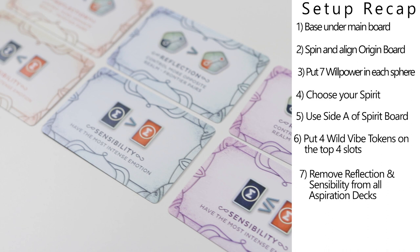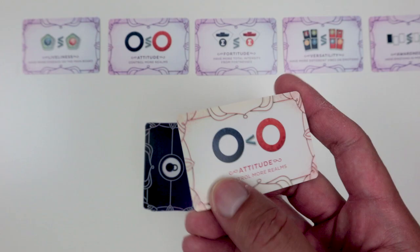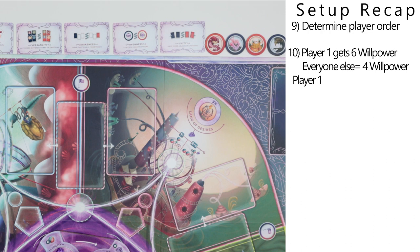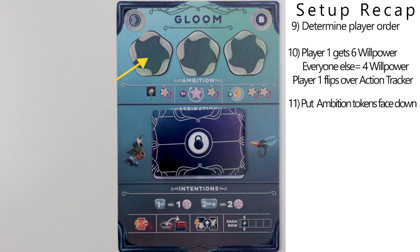We took out the Reflection and Sensibility cards from both the purple common aspiration cards and from the team-specific aspirations, shuffled all three decks, and put the common aspirations up top and the hidden aspirations on our team boards, secretly checking to make sure that our team aspirations don't match the current common aspiration. We also figured out alternating player order, giving first player six willpower and everyone else four, and flipping over first player's action tracker token.